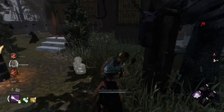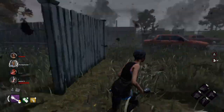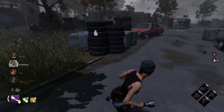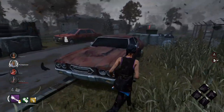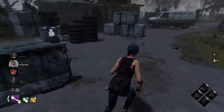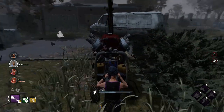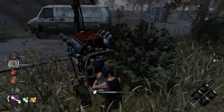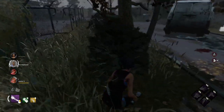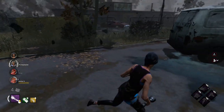I plan to go to the generator I saw on the two-story building. I'm full health with no hooks, so I'm going for the save. Never mind — Cheryl is amazing, she got it. Did he pretend to repair the generator so the killer would chase him and think he didn't have DS?